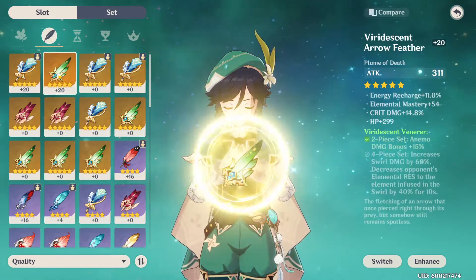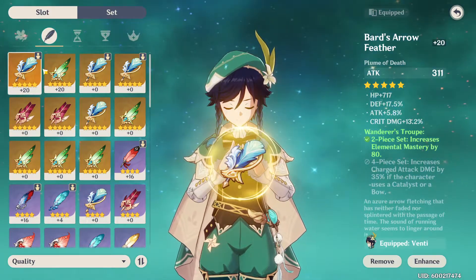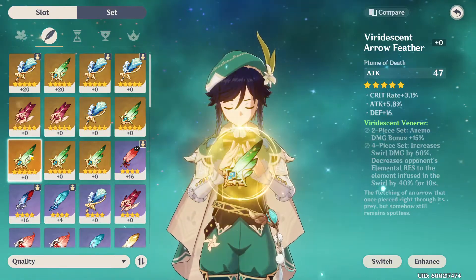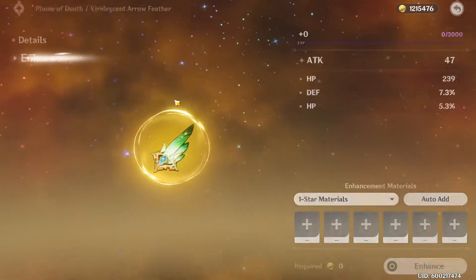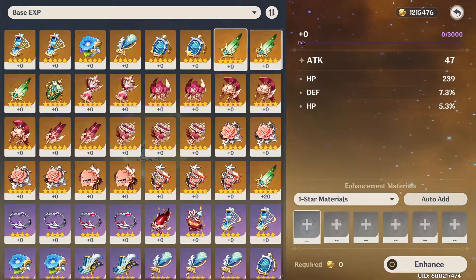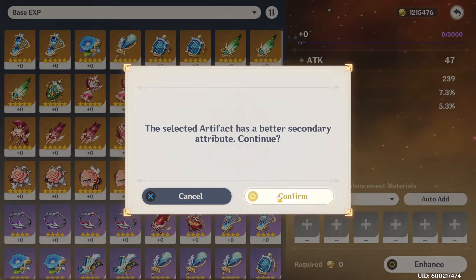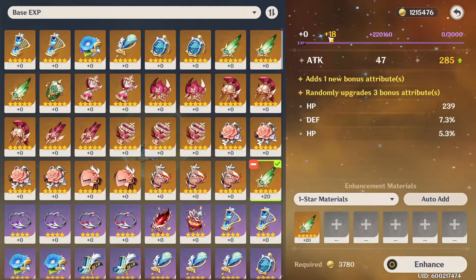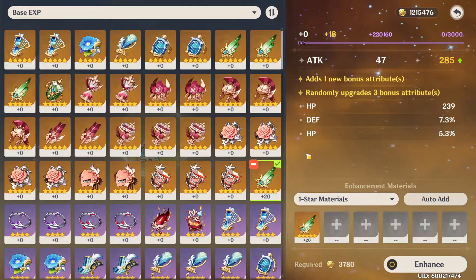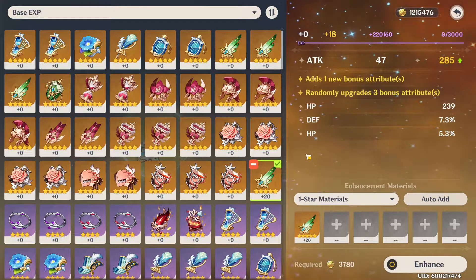We're looking at my Venti here, who we worked on last time, and we built him this nice new feather. Now what are we going to do with the old feather? We can put it into a new item to get that item a quick burst of XP. If we just use a fully maxed artifact it will automatically get the new item to plus 18 — so that's pretty much most of the way there. We won't need a whole lot of upgrade materials anymore if we just use one that we already upgraded.